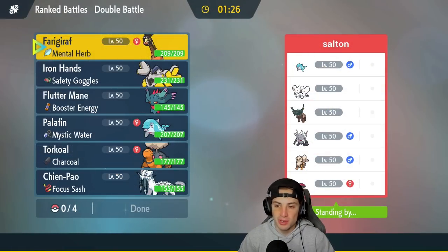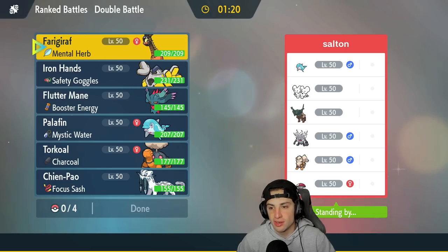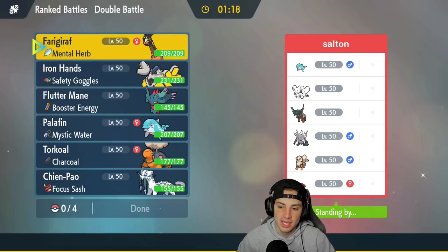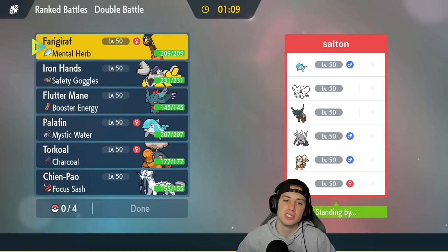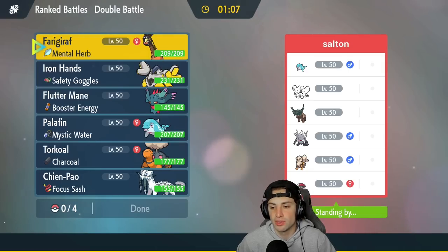First match coming at you guys — we're going up against a Ting-Lu/Annihilape/Maushold team. I think I've seen this team plenty of times on the ranked ladder, definitely very, very strong. They also have Palafin, they have Arcanine, and they're rocking with Amoonguss. I could actually lead Palafin turn 1, but I kind of really like Farigiraf Trick Room.